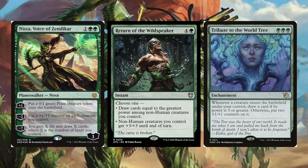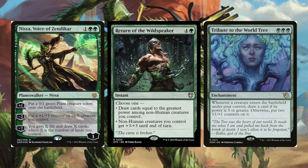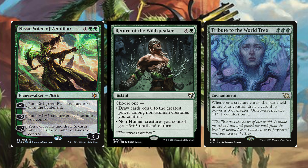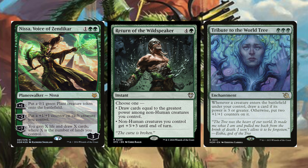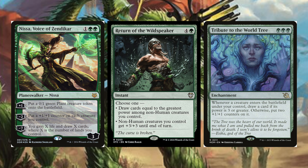Return of the Wild Speaker costs four and a green — an instant. Choose one: draw cards equal to the greatest power among non-human creatures you control, or non-human creatures you control get plus three plus three until end of turn. We're barely playing any humans in this deck, so basically everything gets buffed, or we can draw a ton of cards with a big creature. Tribute to the World Tree costs three green green green — an enchantment. Whenever a creature enters the battlefield under your control, draw a card if its power is three or greater; otherwise put two +1/+1 counters on it. Little plants entering get bigger, big stuff draws us more cards.